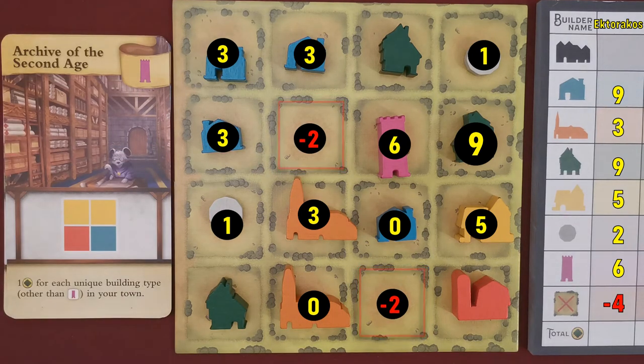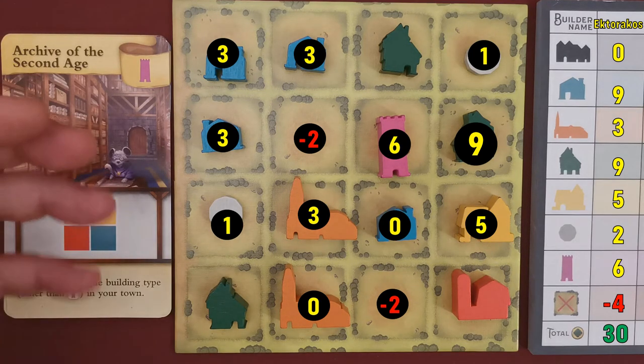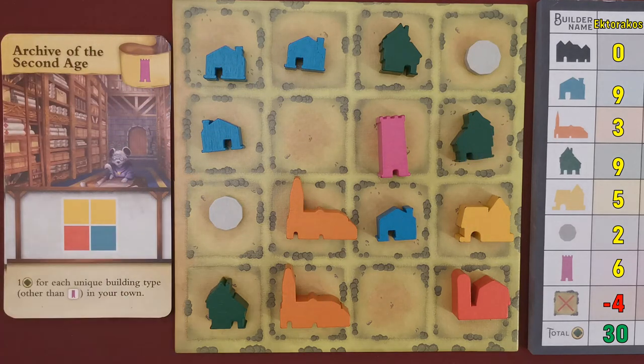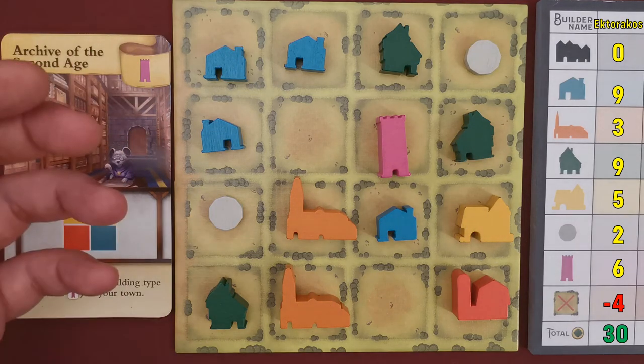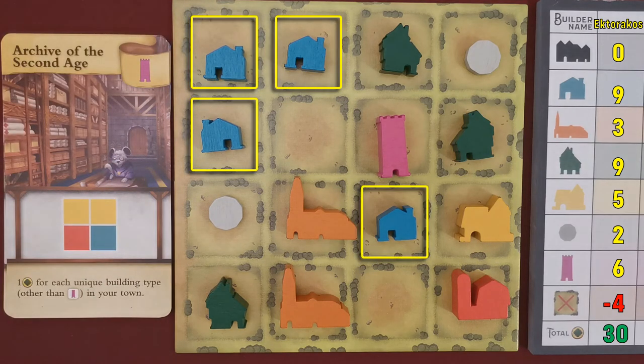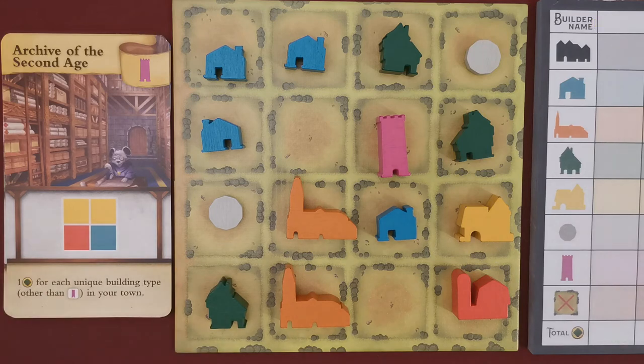The player loses four victory points for two empty squares and tallies up the final score. The player with the most victory points wins. If there is a tie, the player who had the fewest turns as master builder wins. If the tie still exists, the player who constructed the most cottages wins. After that, all tied players share the victory.